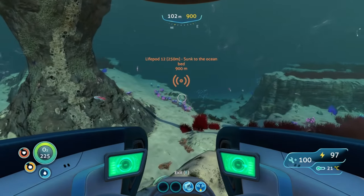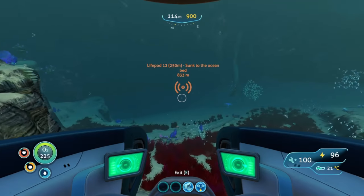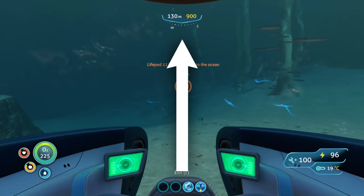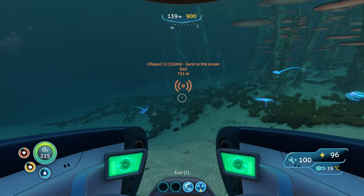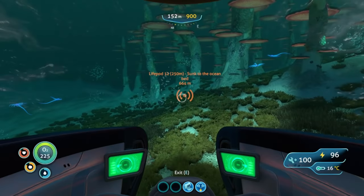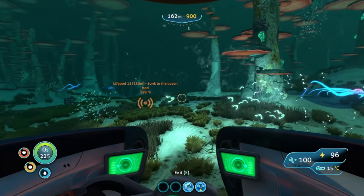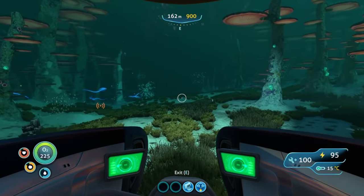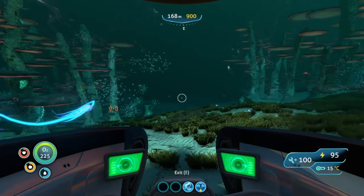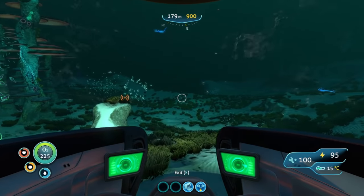As we go along, if you do not have the LifePod 12 Beacon, you're going to go Northeast-East, about two clicks to the right of Northeast, as you see here. As we come into the Mushroom Forest, we're just going to go straight through it to the other side. Keeping your compass between Northeast and East ensures that we stay in the middle.